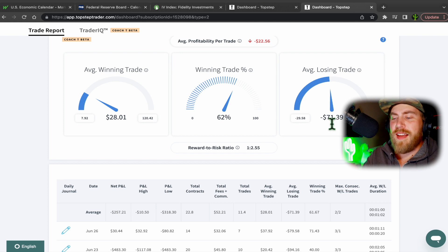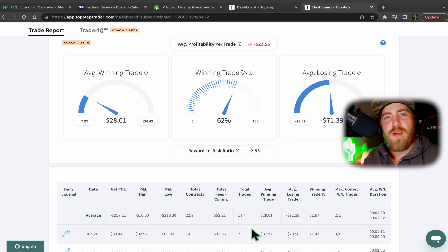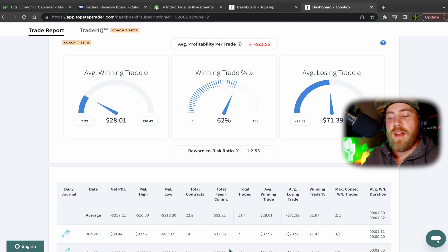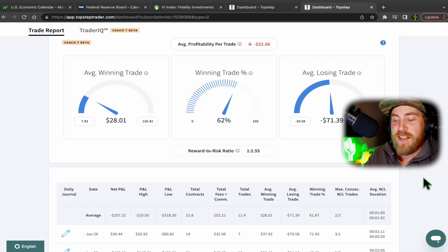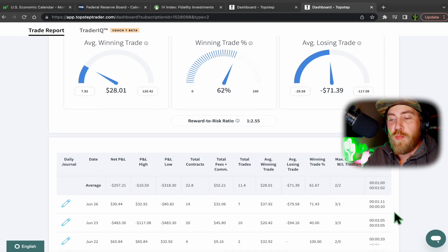The average losing trade is $71 — I think it was around $120 before, so I'm watching that go down while the average winning trade goes up, making those minor adjustments. Today I made seven trades, 14 contracts — it counts both the buy and the sell. There was a video where I was confused seeing over 100 contracts, but I didn't realize it counted back and forth. Max wins: I made three wins in a row, which were my last three trades. It was choppy at first but I was patient and waited for the right setups.